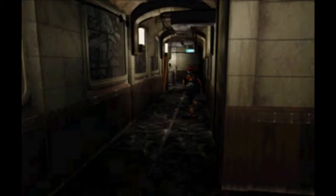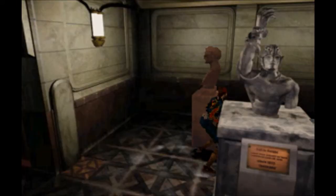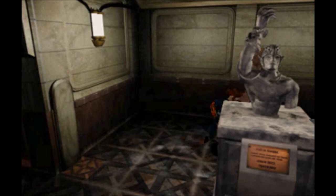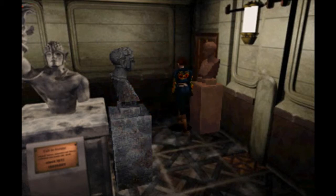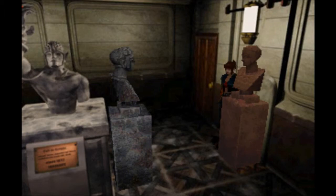We have ourselves what is always in a Resident Evil game — a block pushing puzzle. Got to make these statues face the main statue. Always in these sorts of games, you can always tell what object is the one you want to interfere with, because they're the only ones rendered in real time when everything else is pre-rendered. Luckily the graphics are slightly improved from the original Resident Evil, so the pop-out between them isn't as bad as it was in the original. Trust me, that thing was bad if you've ever seen my original playthrough — quick plug for that.